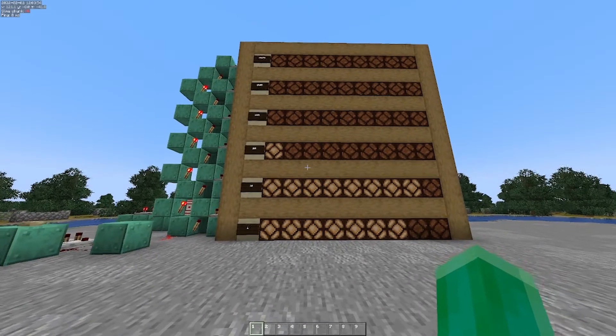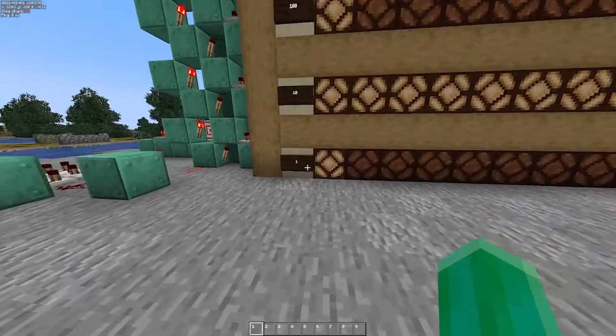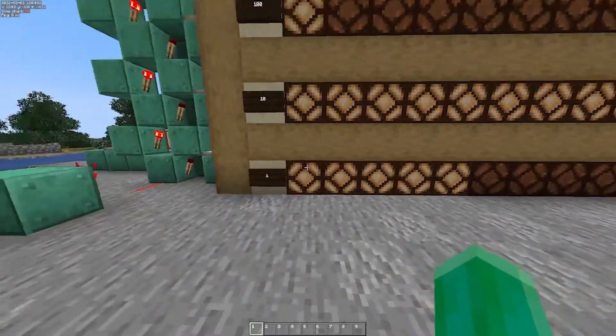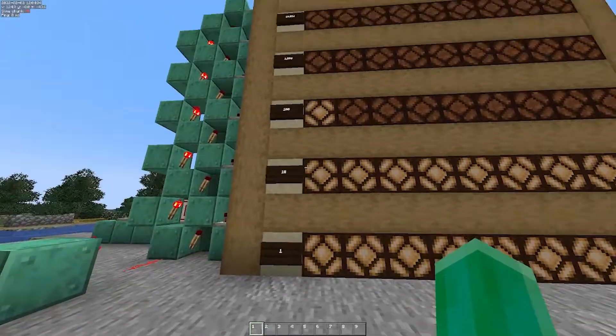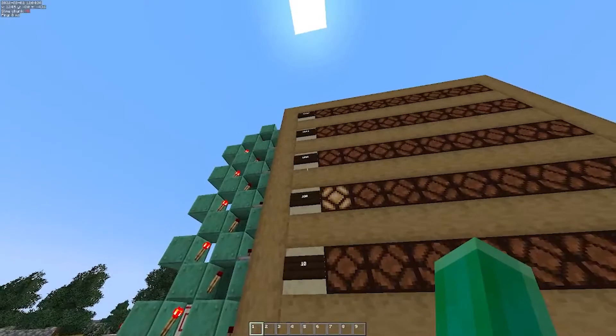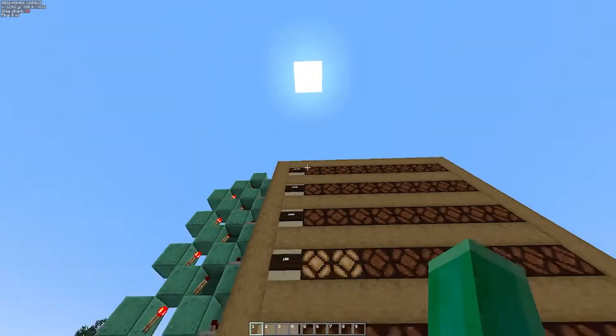Currently this counter is counting in base 10. That means each subsequent layer is worth 10 more than the last. So the first layer is worth 1 input — or with that timer, 1 second. The second layer is worth 10, so each light is worth 10 seconds. Then the third is 100, fourth 1,000, 10,000, 100,000 — or as many as you want.